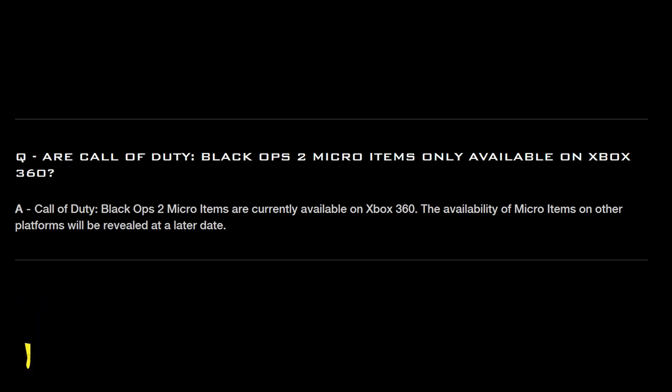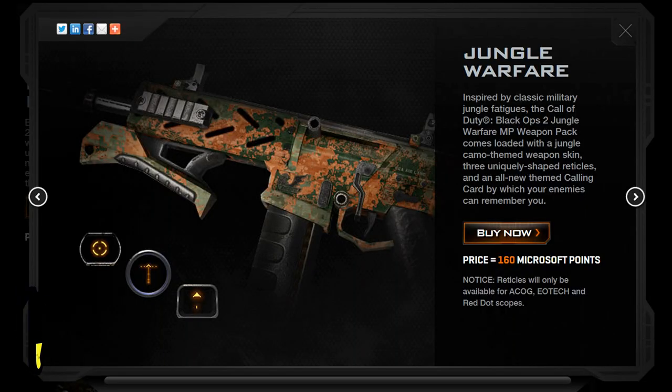Let's go on and talk about these camos that are coming out. Here's the first one — it's Jungle Warfare. The only price configuration is 1600 Microsoft Points, which I've already converted: it's $2 for PSN. That's basically the price for all these camos. What you get is the camo on the gun — this is a Peacekeeper skin — so you get that camo with three reticles.